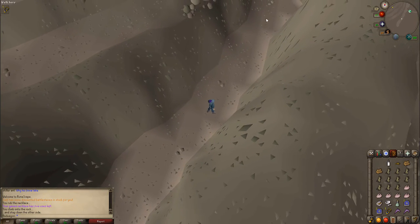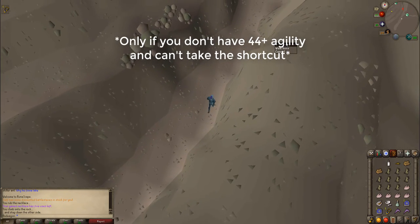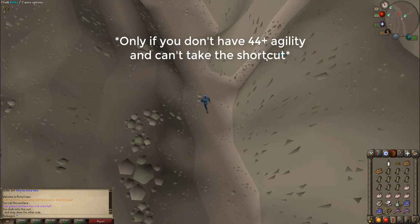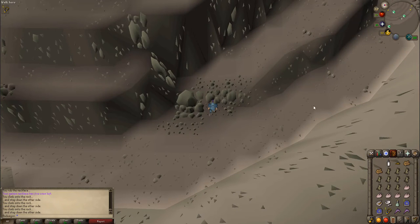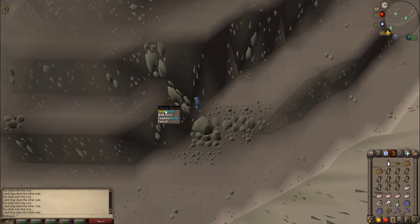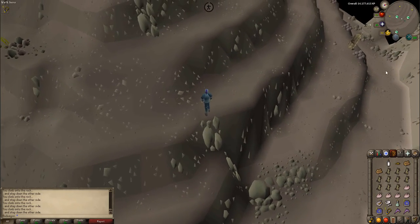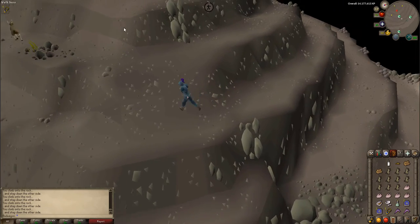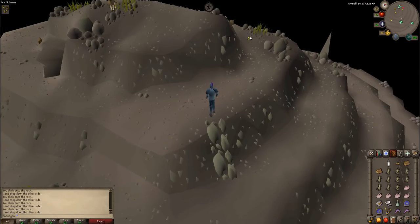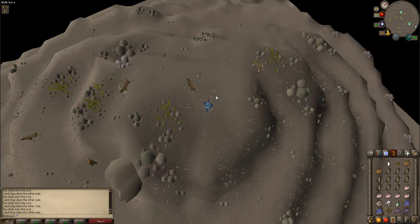This is where you are going to be getting attacked by the ranging trolls, so protect from range if you need to, and if not, get ready to eat. If you have level 44 Agility or above, you can climb the rocks right here and work your way up to the top of the mountain. If you do not have level 44 Agility, just keep following the circle around until you get up to the top. Once you reach the top, there is a cave entrance on the southern side — enter the cave.